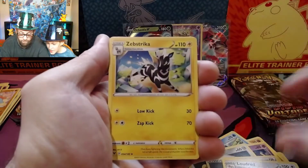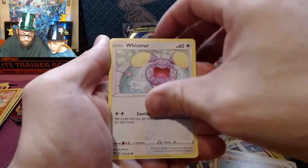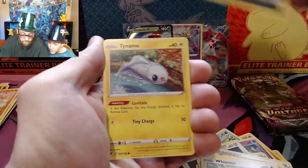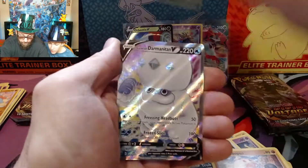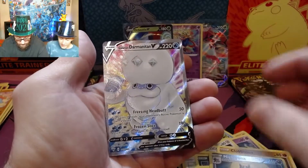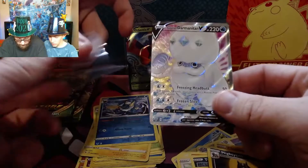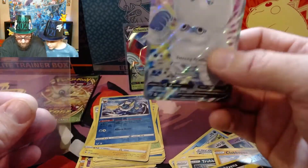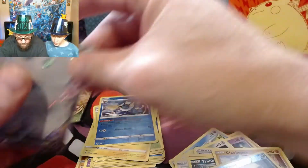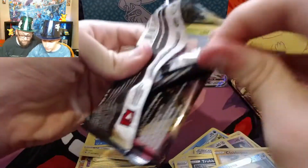Loudred, Zibstrika, Metal Energy, Whismur, Trubbish, Clavopus, and hey — Galarian Darmanitan V Full Art! That is a worthy card. The cut top to bottom is a little off — the whole thing is off — but still a nice card. The pulls are looking very good right now. That's a really good setup.